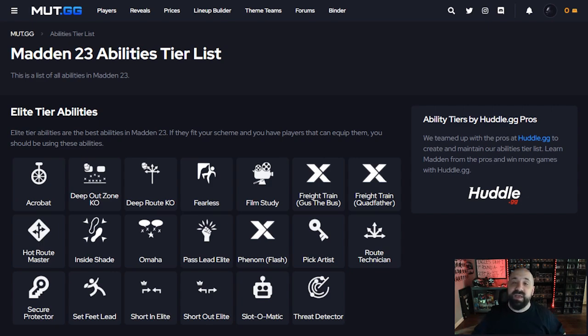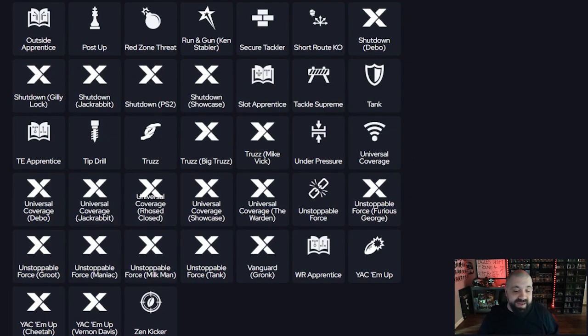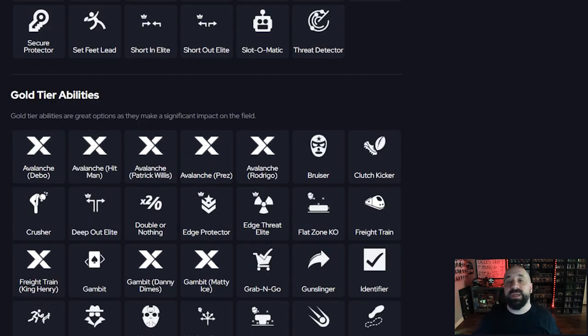Starting with defensive ends and outside linebackers, in my experience and opinion the Unstoppable Force X-factor is still the best option. You can only find it on a handful of players — these are all AKA cards: Gregory Rousseau, Shaq Lawson, Leonard the Milkman, JJ Watt as a really inexpensive option, Marcus Lawrence, Tank, and Furious George (George Karlaftis). This is the best way to get pass rush, and being that it still only costs 1 AP, it's still a viable source of pass rush even with the 6 AP limit.